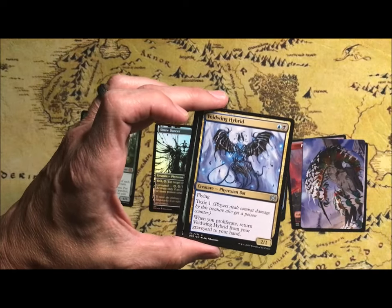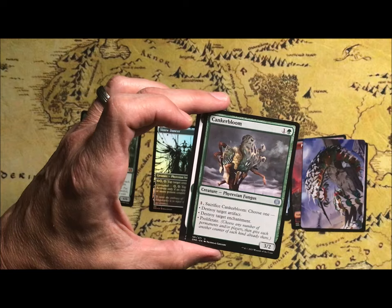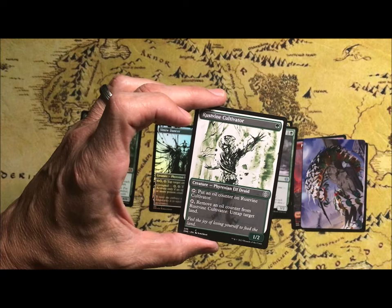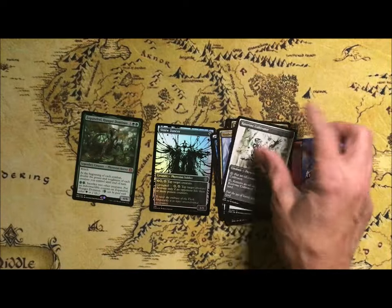Voidwing Hybrid has Flying and Toxic — when you proliferate, return Voidwing Hybrid from the graveyard to your hand. Canker Bloom also has proliferate. Rustvine Cultivator puts an oil counter on itself and untaps, and untaps a target land — so you can proliferate with that too.